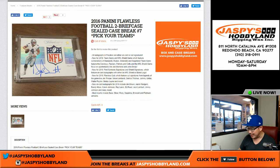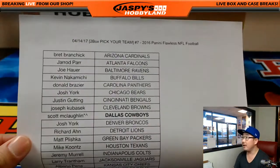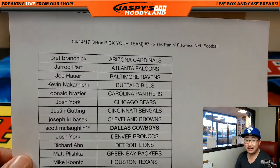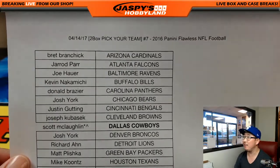Good afternoon everyone. Joe from JaspiesHobbyLand.com here. We did it — we did the spot randomizer and now that has unlocked 2016 Panini Flawless Football. Pick your team number seven from JaspiesHobbyLand.com. And there it is. Congrats to Scott McLaughlin who got the last spot mojo and got that in the spot randomizer — he got the Cowboys for $38.99.